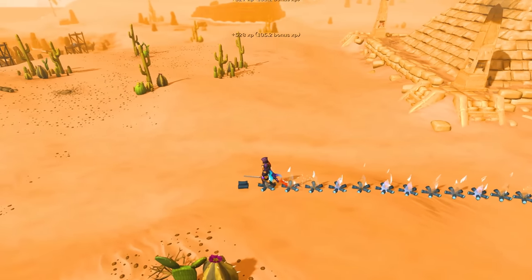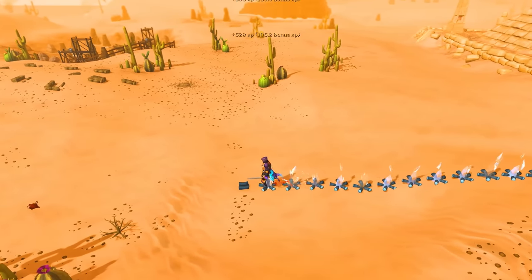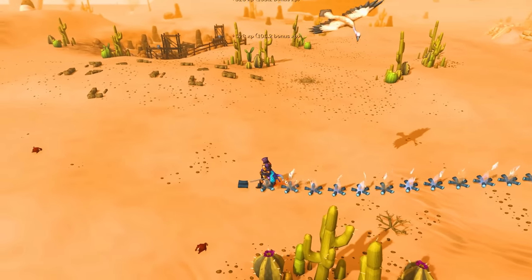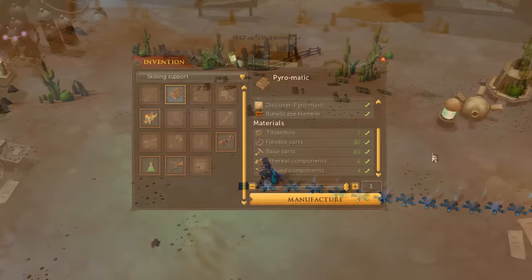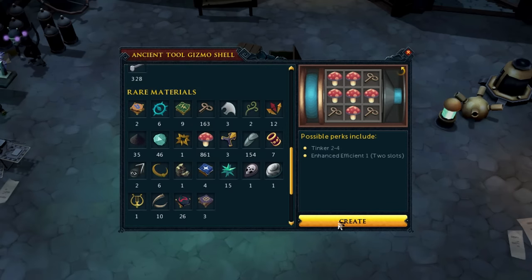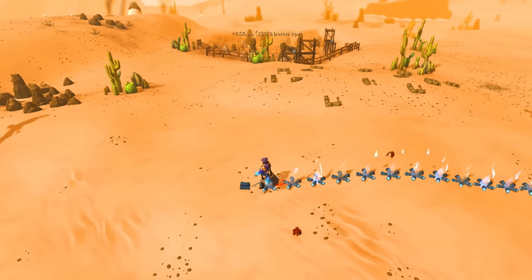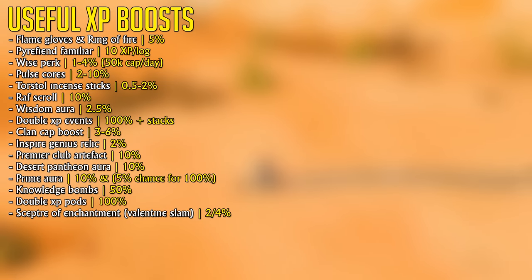You should be using Proteans on double XP live, because that's when you're getting the most value per Protean, as they are quite limited in supply. Now, you might have also noticed me getting different experience per log in the video — just pay attention to the XP drops for a couple seconds and you'll see what I mean. The reason I'm getting more experience every now and then is because I'm using the Pyromatic with the Tinker 4 Invention perk, which has a 20% chance to increase the experience gained from the action I'm doing by 25%, meaning every 1 in 5 logs I'll get a 25% experience boost, effectively increasing my experience output by 5%.